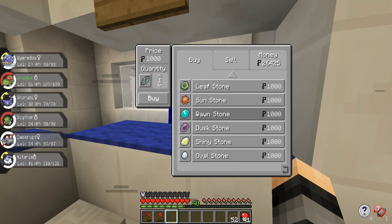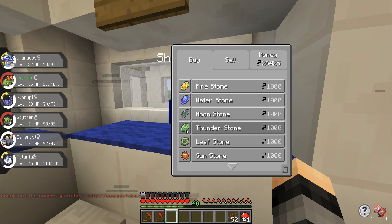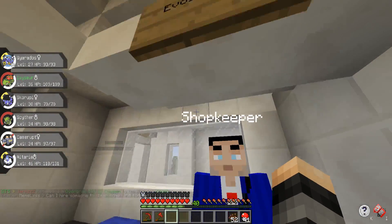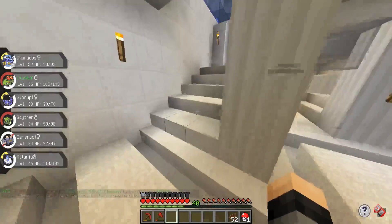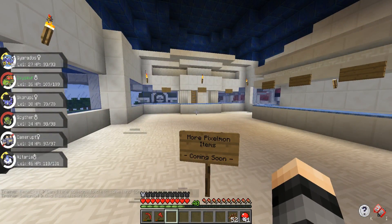You can actually sell all of these different stones for I think 100 bucks each, maybe 300 bucks each — I can't actually remember what I set the price to. But either way, you can sell evolution stones as well as Pokeballs now, so there are a couple more ways to make money. If we actually head upstairs, I'm planning on putting in some more Pixelmon items on this top floor.